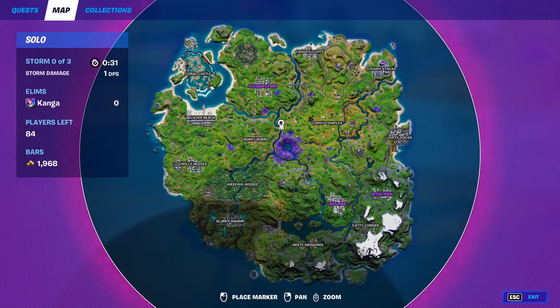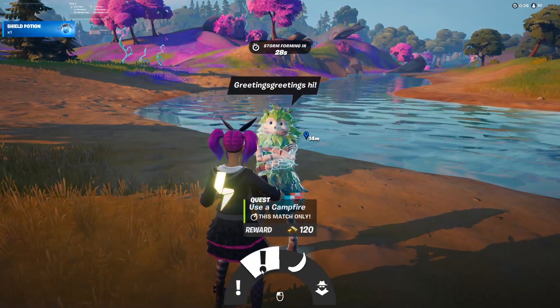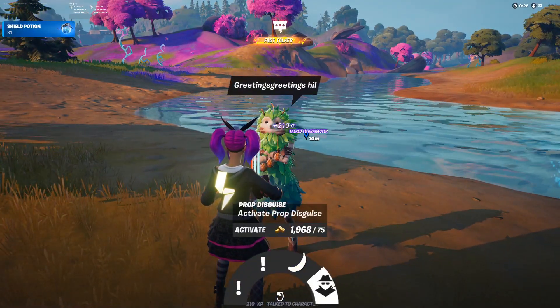NPC number 6 is Bushranger and he can be found west of Risky Reels. From him you can get two different quests, you can buy bananas, and you can also activate a prop disguise.